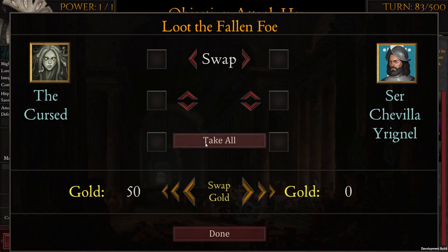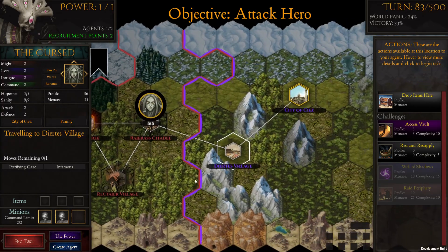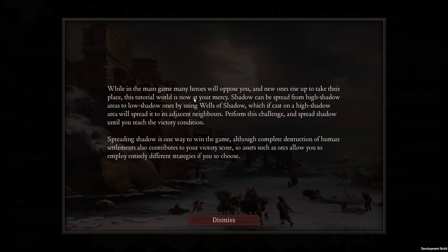In the main game, many heroes will oppose you and new ones rise to take their place. This tutorial world is now at our mercy. Shadow can be spread from high shadow areas to low shadow ones by using wells of shadow — if cast on a high shadow area it will spread to adjacent neighborhoods. Spreading shadow is one way to win, although complete destruction of human settlements also contributes to your victory score. Assets such as orcs allow entirely different strategies.